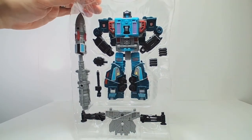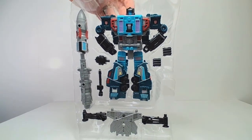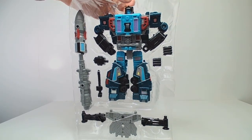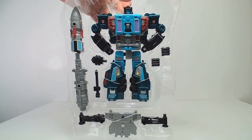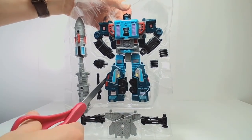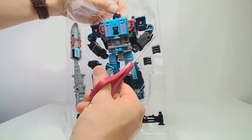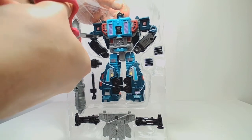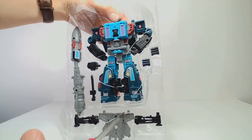There we have him — this is Double Dealer. Right away, the first thing I notice is his Superman pose. That's pretty great. I don't know why they decided to pose him that way, but I'm digging it. I encourage them to put characters into cool poses more often — that's great for packaging. Let's go ahead and release him from his bonds. There are so many plastic tabs — so many tabs in so little time.